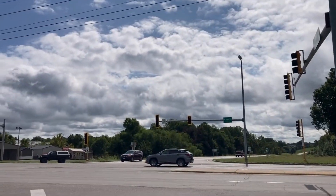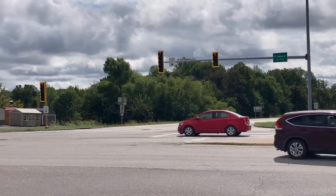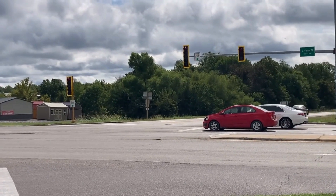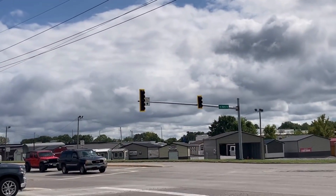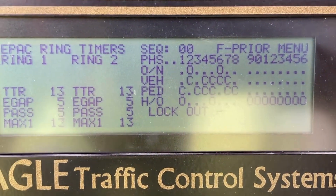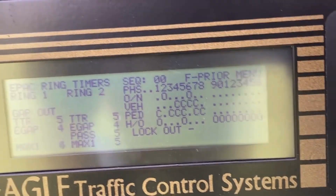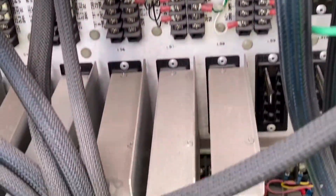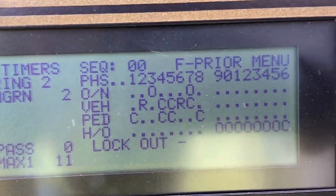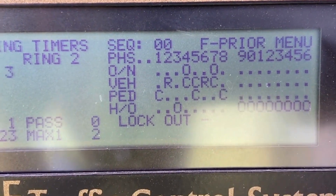Start flash — let's see if it kicks out. The problem with coming out of flash and going to all-red is that people still treat it as a flashing red. There we go — our greens are coming up now. Phases two and six are running. We're going to run through the whole cycle in all directions just to make sure it runs fine. Load switch seven is phase seven, so we're waiting for phase seven to come up — and there it is. Phases four and seven — looking good.